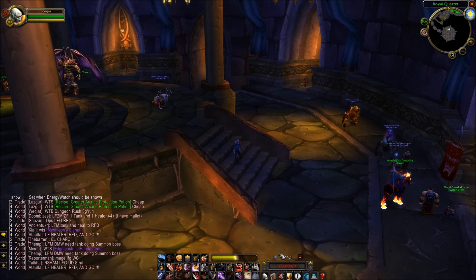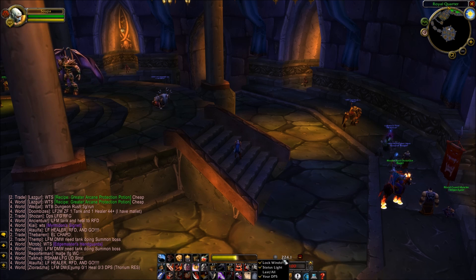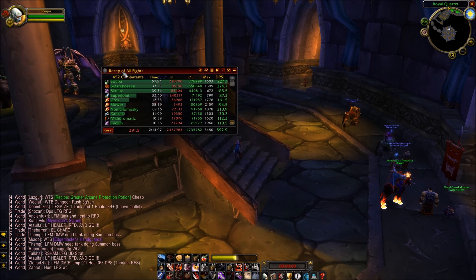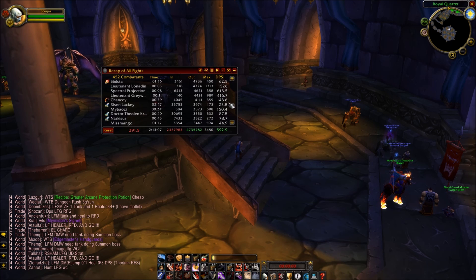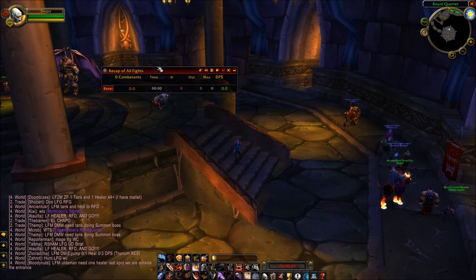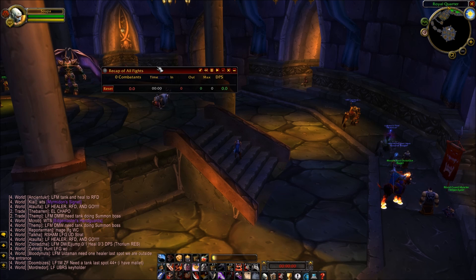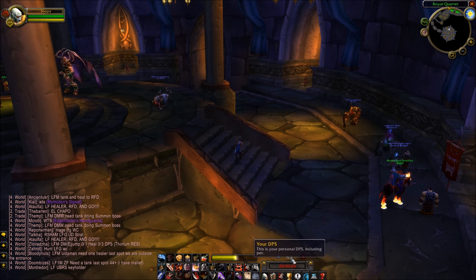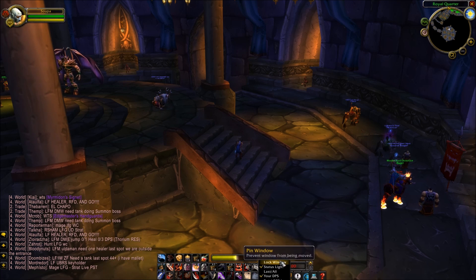Down here I have something that shows your DPS. This is called Recap — Recap of all fights. It basically shows DPS for everything nearby you. I reset it once in a while to clear it up. This is my favorite damage mod. There's also maybe something called Damage Watch, but Recap from the ones I've tested seems like the most accurate one. I usually just leave it down here in a minimized mode, locked in place, so I can keep track of my DPS.